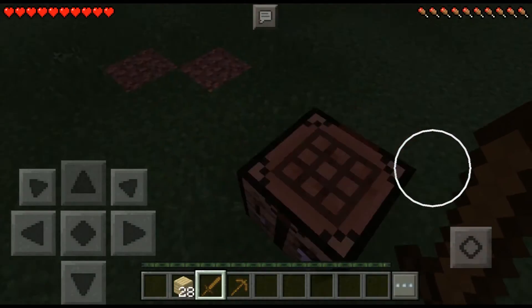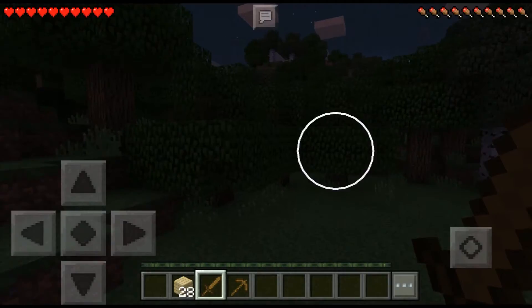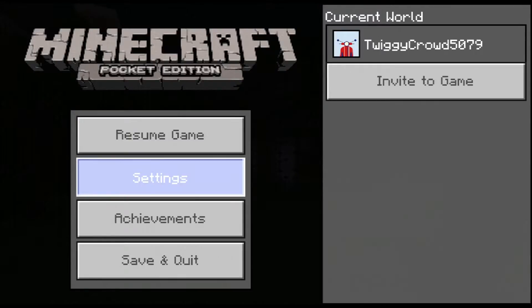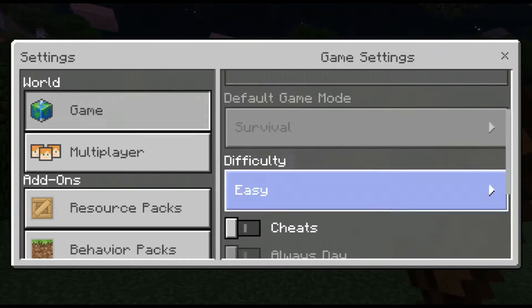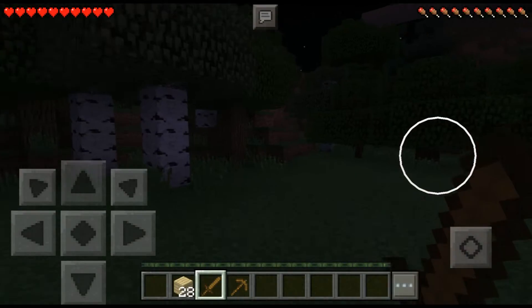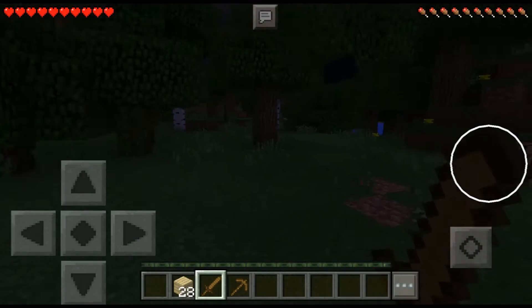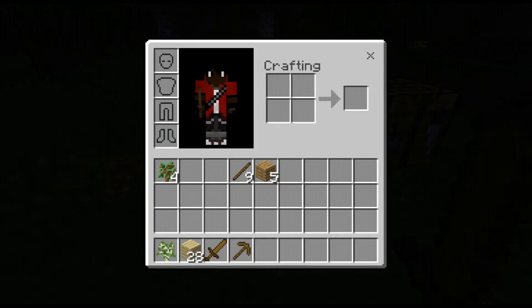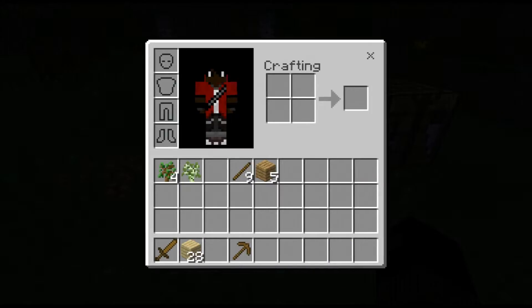We'll get an axe later. For the first night I'm going to put it on difficulty peaceful, because it's only the first episode, first night. I'm still getting used to this because I haven't done it in a long time — a few months — because of the lack of storage and stuff. So it's got peaceful. There are no sheep to kill, so we won't be able to sleep tonight, but that's fine by me. Let's put my sword here and pickaxe here.